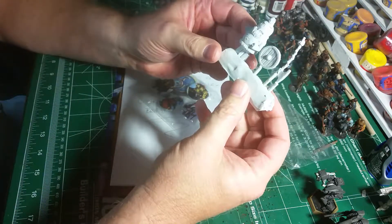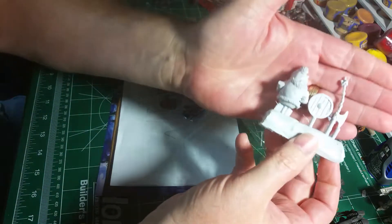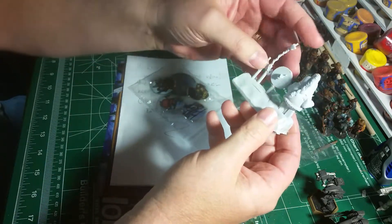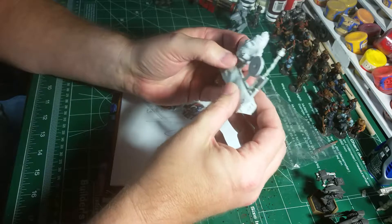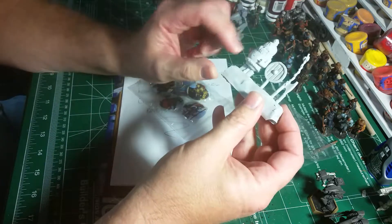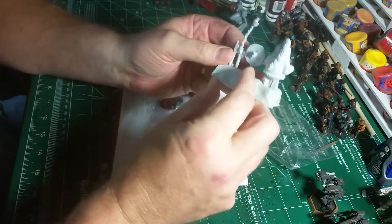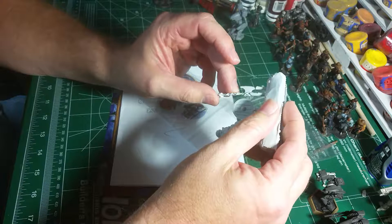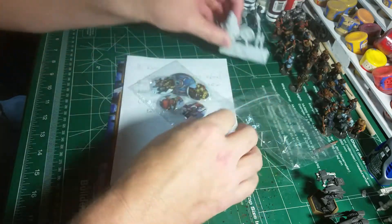It looks like a little gnome-ish looking thing or something. Kind of cool. I'm going to have to look back at the video and see what it was called. He'll probably chime in and give me a full description of what it is, but he's a little different little guy. I'll figure out something to do with this, with the base and everything. He's carrying a little shield and an axe. Maybe I'll have to do a little bit of heat treatment to get it to go straight, but it looks really nice.